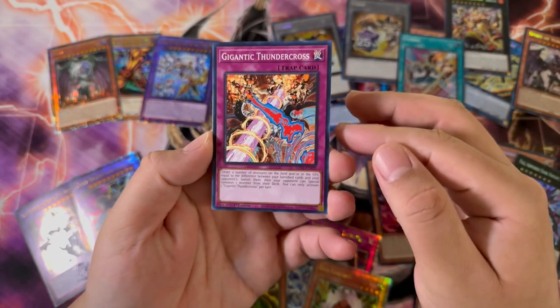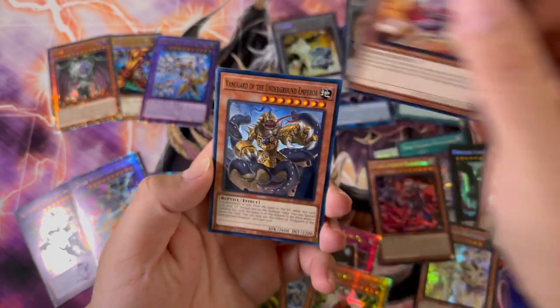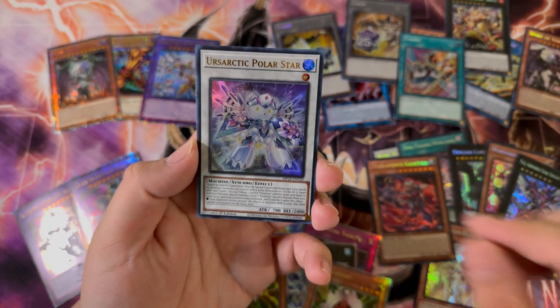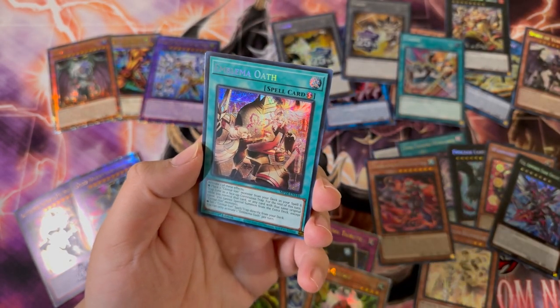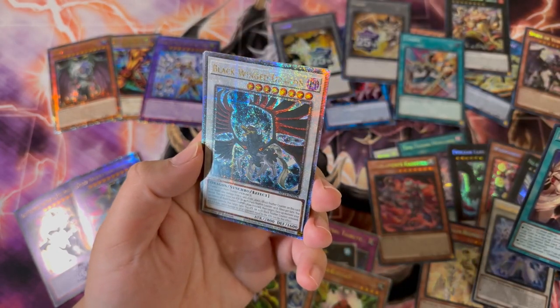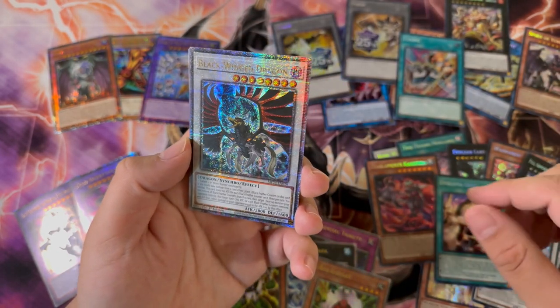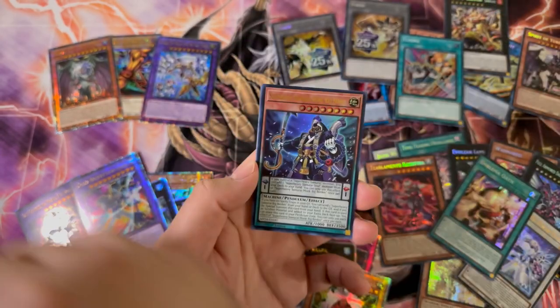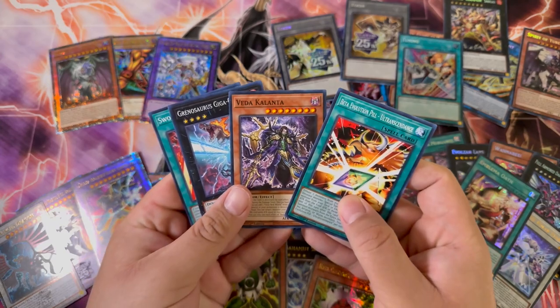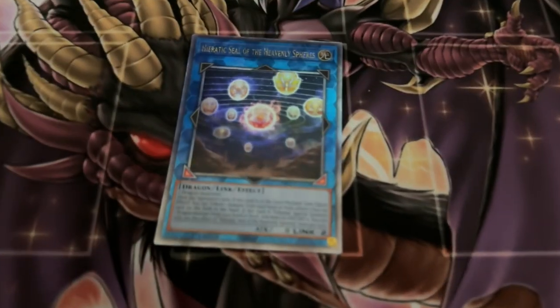Gigantic Thunder Cross, Vanguard New Frontier, there's Arctic Polar Star Ultra Rare, Emblema Oath. And then our QCR — I mean, that ain't bad. I'll take it. It's not the best, but it's also not a gadget. That's the baseline we're going for right now.